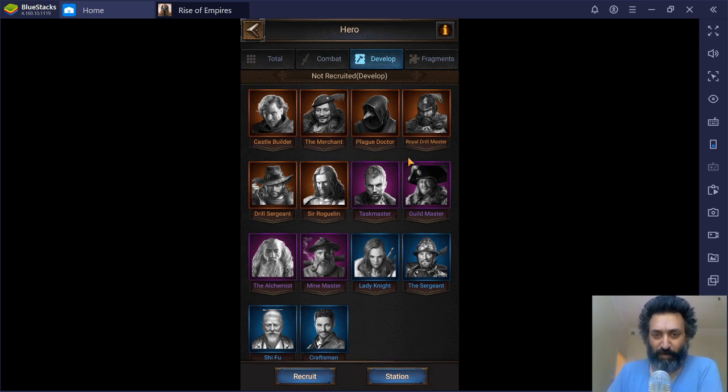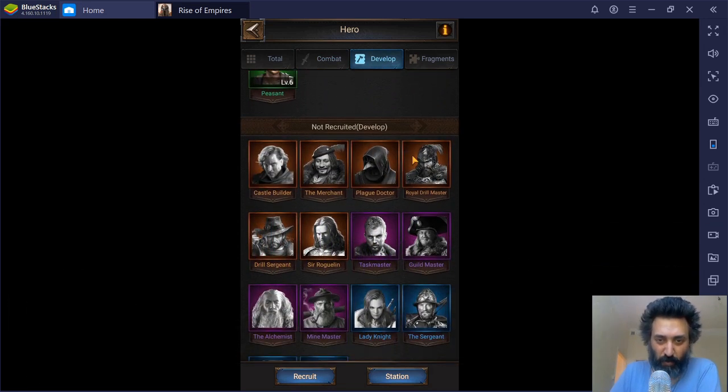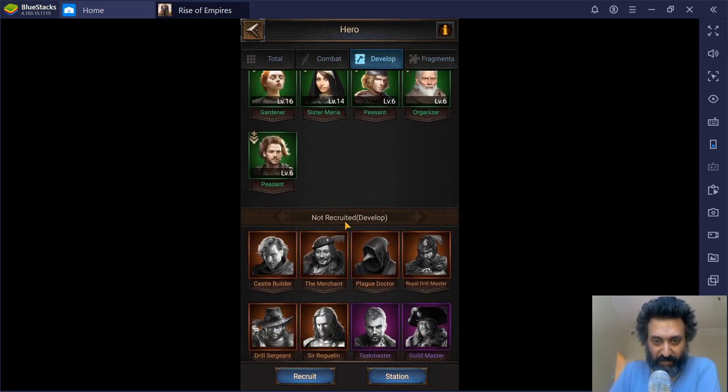Today we've talked about base orange heroes and seasons one, two, and three in combat. However, we have not talked about any of the development heroes, so today we're going to talk about base orange development heroes. These are the ones available to all players from the start of the game — there are six orange heroes here. I don't have a single one of them, and I'm working through fragments to get a couple of them: Plague Doctor and Sir Roguelen.